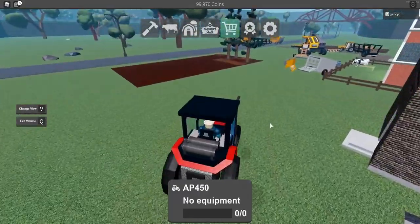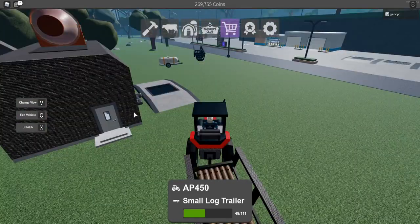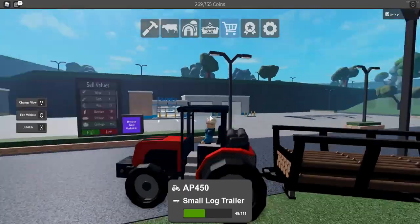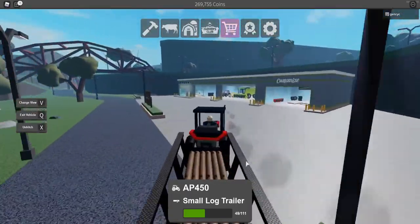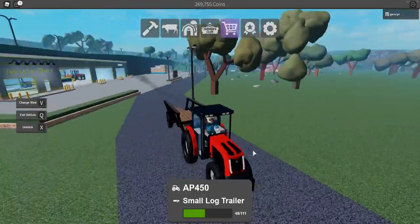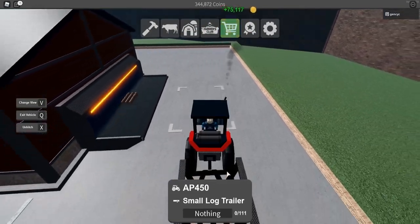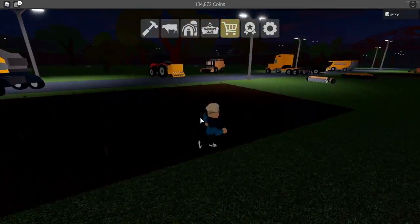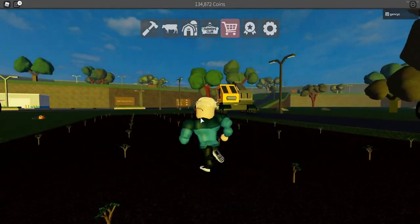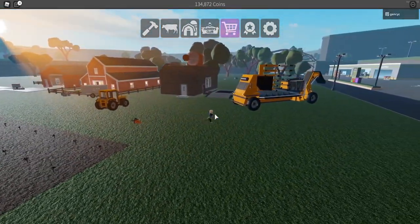Now it's time for the cocoa. I can't put it there — it says crop capacity. I gotta sell these logs because we have to buy the cocoa harvester instead of using these logs. We're just gonna sell this first, then grab the harvester, plant another cocoa, and harvest it. I'm gonna buy cocoa. I just planted all the cocoa and we're just gonna wait until all the cocoa is ready to be harvested. I just bought the cocoa harvester — look at that, it's so huge.